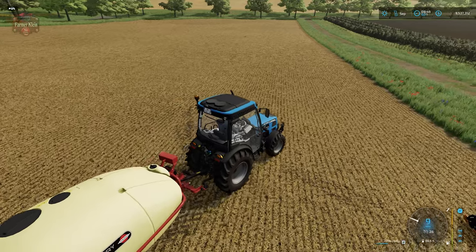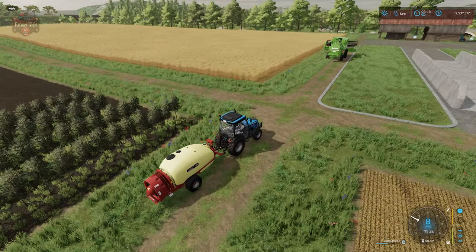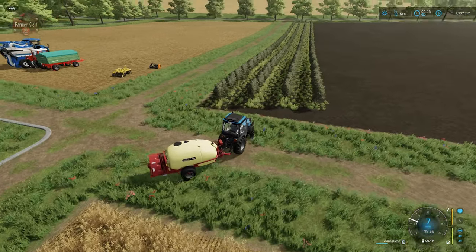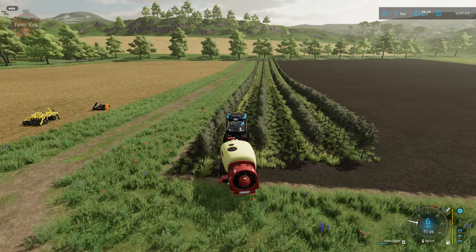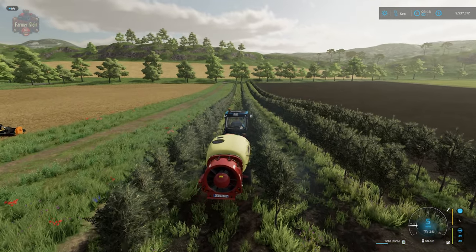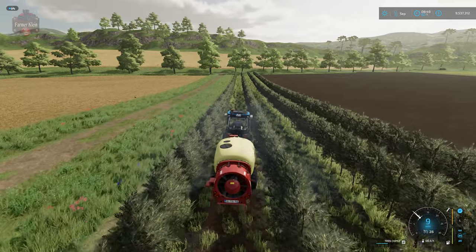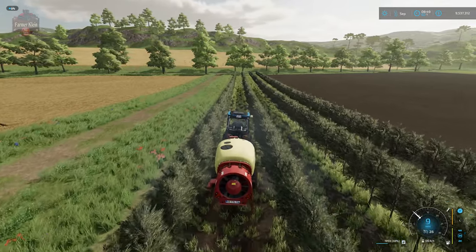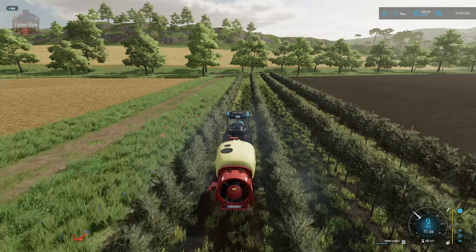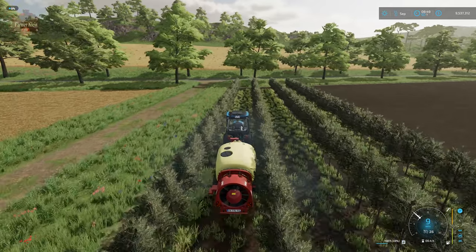Now that we've completed our subsoiling passes, we're going to fertilize between our olives. We've got the Mercury 4000L for that, plus a standard pallet of liquid fertilizer. This sprayer is pretty cool because it basically atomizes the liquid fertilizer, meaning you go through fertilizer very slowly. A full trailer of liquid fertilizer would probably last a fairly long time and cover a lot of ground.